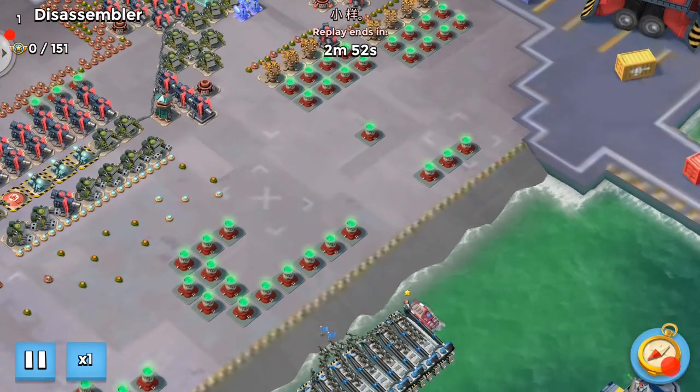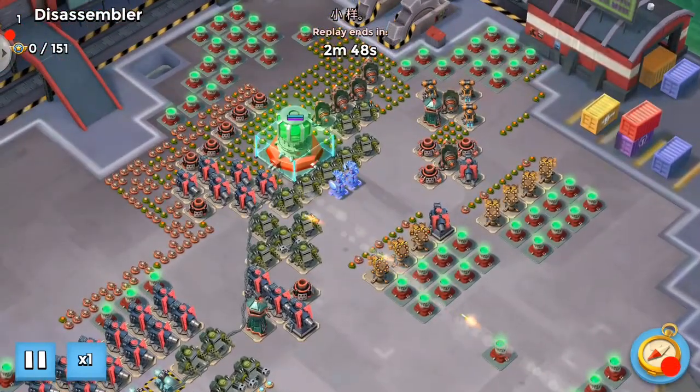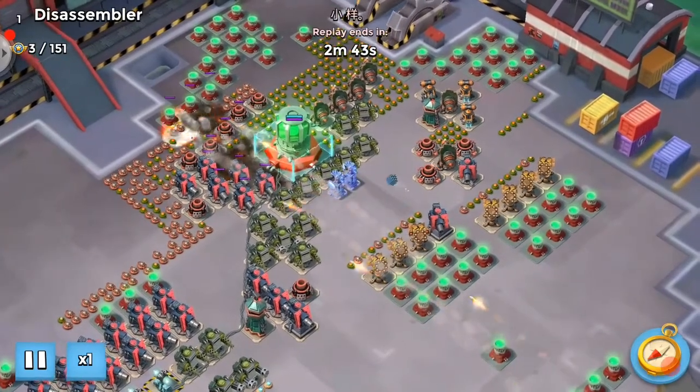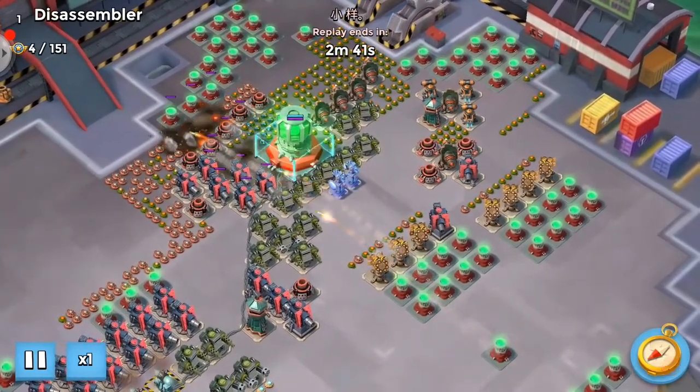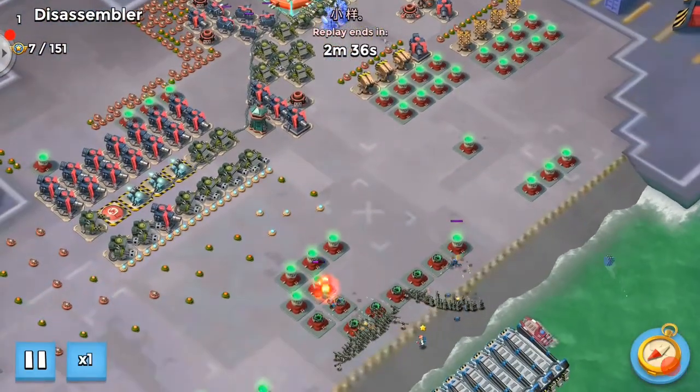So we're going to drop some girls down at the bottom there, just collect a bit of GBE, while we clear most of these mines from the back here. Obviously at the moment with the cryo bomb, that's going to clear pretty much all of those in one go, which will make life a lot easier, but this was before it was available.